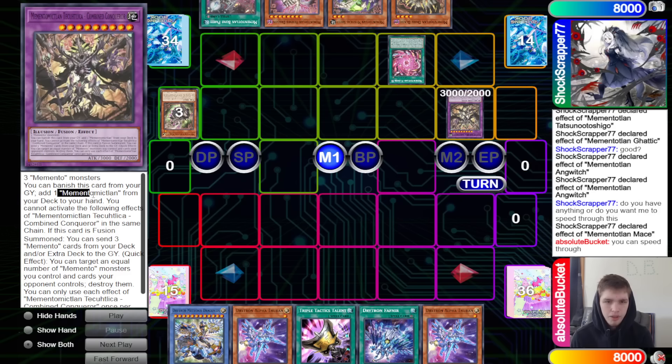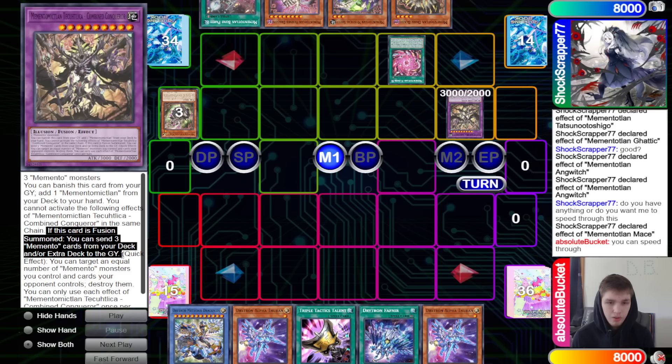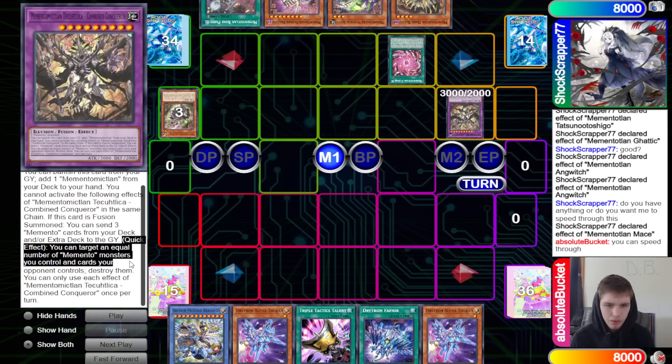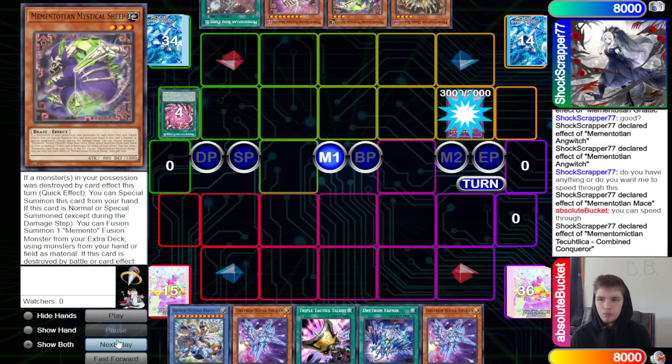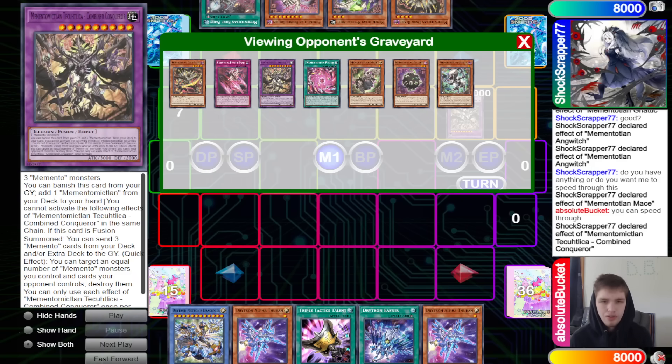The Conqueror's effects cannot activate in the same chain link. At its fusion summon, you can send three Memento cards from deck or extra to the graveyard — a huge effect. Quick effect: target an equal number of Memento monsters you control and cards the opponent controls, then destroy them. They use the fusion effect to dump itself into the graveyard, then banish it to add Fracture Dance.